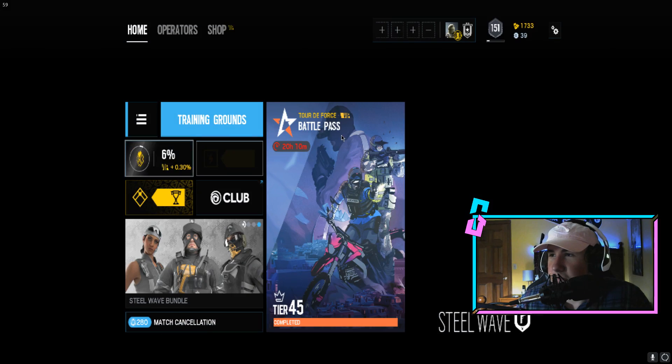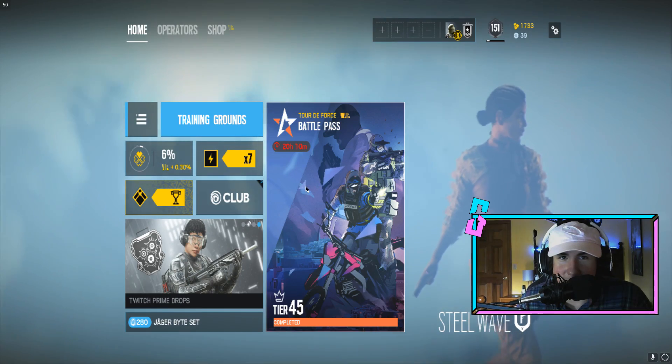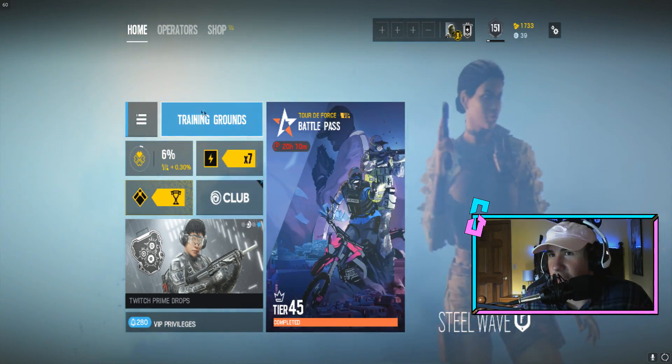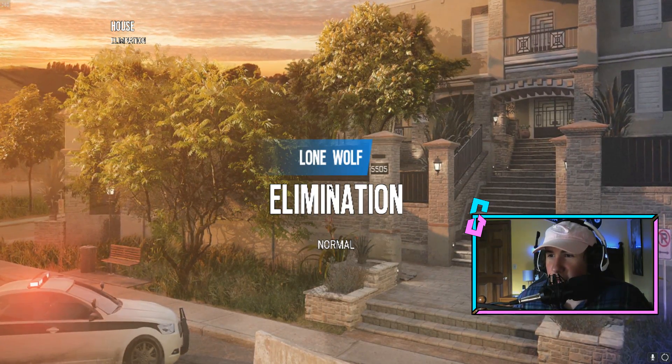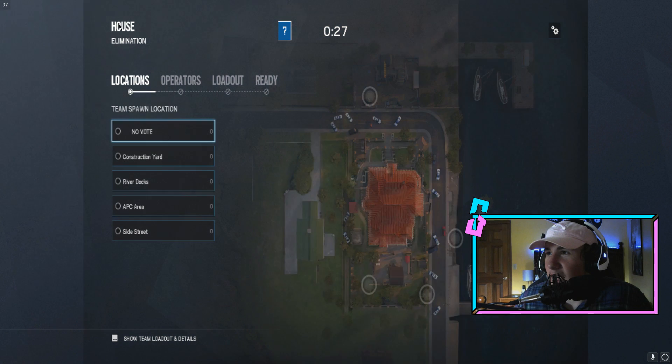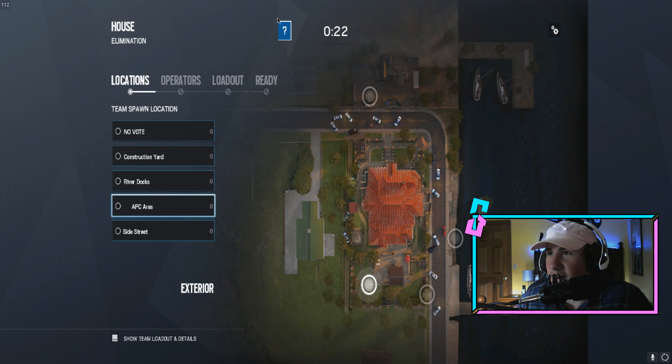It looks pretty bad. It looks like you're playing this on an Xbox 360 or something — it genuinely looks like Grand Theft Auto V on the Xbox 360. Why is the text just so gross? Oh my god. Did you see up in the top left corner, house elimination right there? It looks so bad. Now it looks fine, but it did look bad. You can't even see the white line on the side of the square.